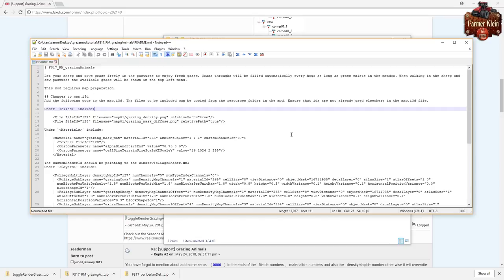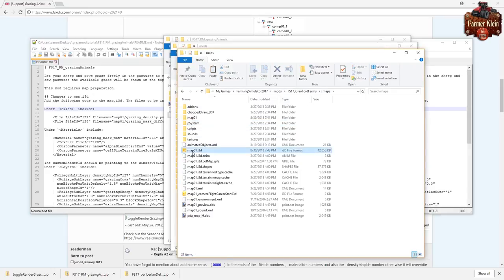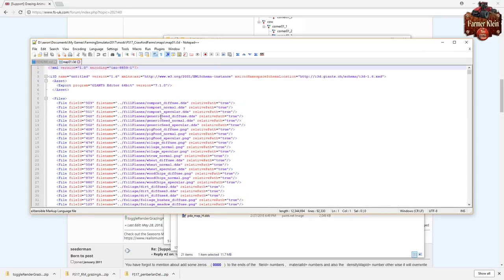We're going to use Crawford Farms for this tutorial - the same map we used for the water trough add-on tutorial. We're going to go to the Maps folder and then map01.i3d. This may be called something different depending on the map, but basically there's going to be an i3d file here. We're going to right-click and edit in Notepad++, which will open the file as a different tab.